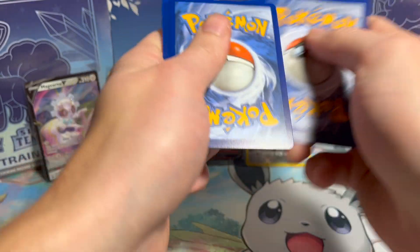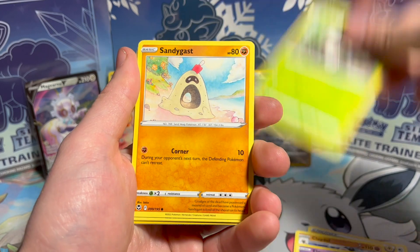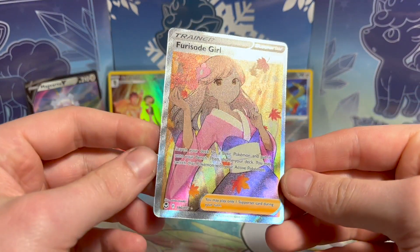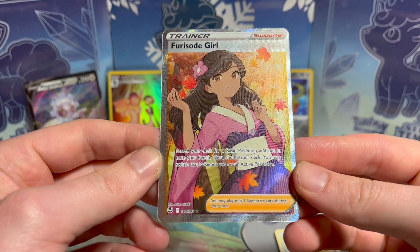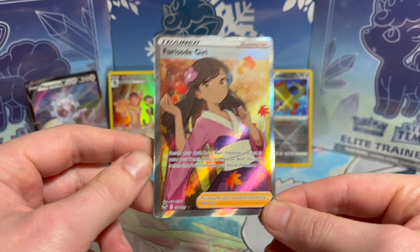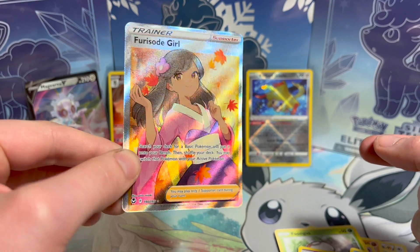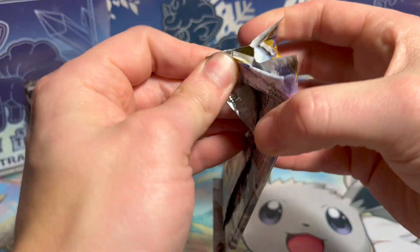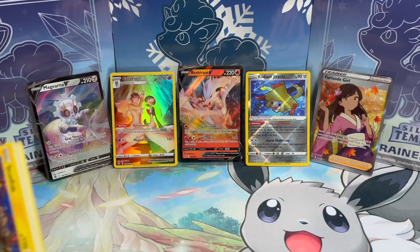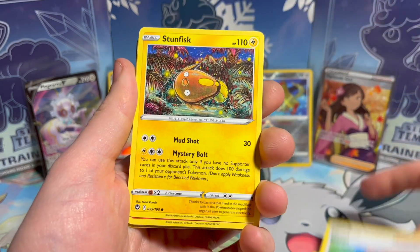But you know what, we keep going — we have packs left, ain't nothing but a thang! Claydol, Elgyem, Foongus — Foongus is tiny in Scarlet, so easy to miss. Oh yes — Froslass girl! Beautiful. Everyone loves the lady trainers, the waifu trainers. Look how poorly cut that is — so big on left and bottom, and so small on top and right. But beautiful card. Pretty happy with that; it's one of the ones I wanted to pull, not because it's expensive but just because it's a pretty card and it's fun to pull.